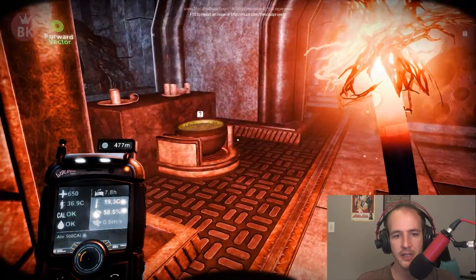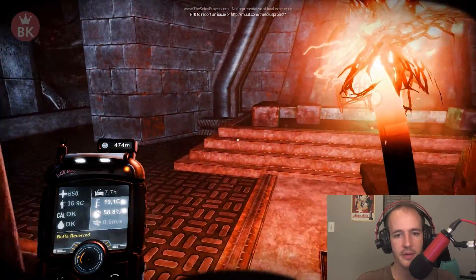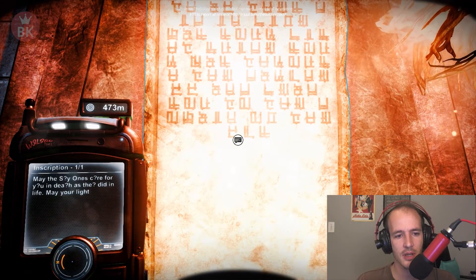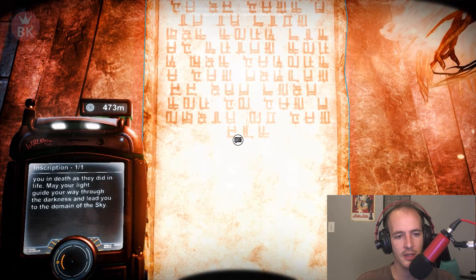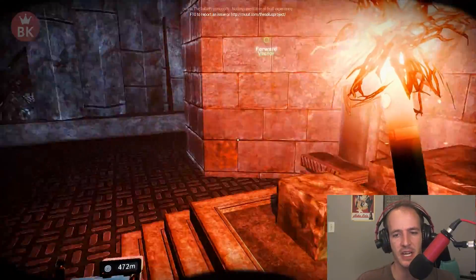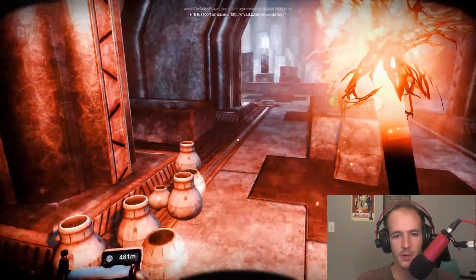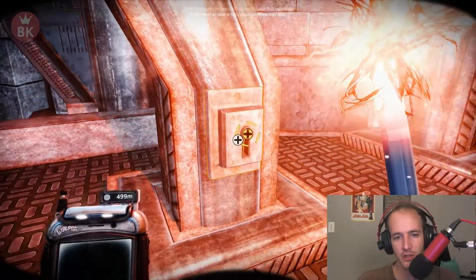Let's eat. Is that a meteor? That's a meteor — cool, we get like a kind of a buff. What does this say? Inscription: 'May the sky once care for you in death as they did in life. May your light guide your way through the darkness and lead you to the domain of the sky.' This thing came from the sky, you know. If I did miss anything you guys can let me know in the comments. I think we should go here.